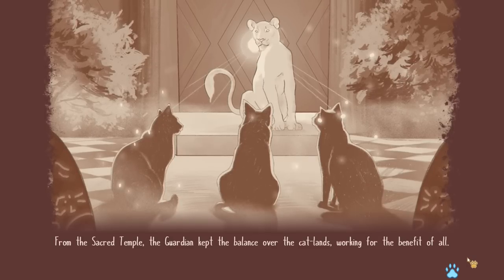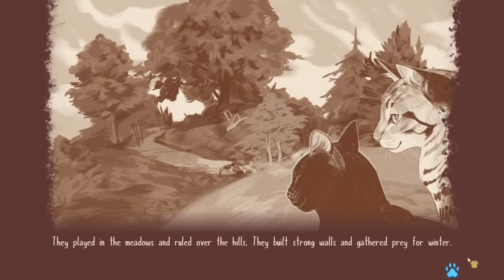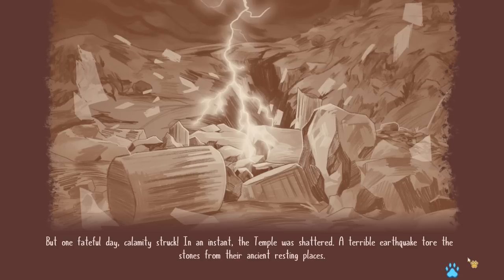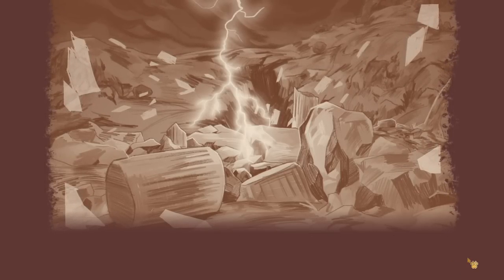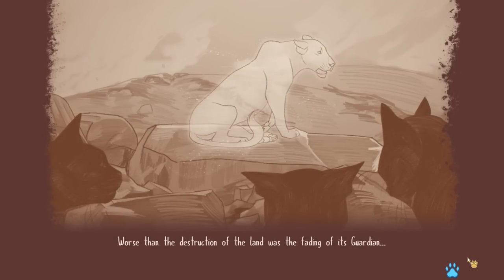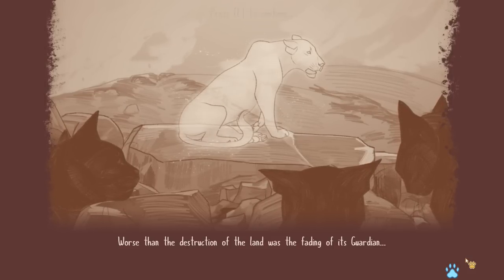From the sacred temple, the guardian kept the balance over the cat lands, working for the benefit of all. The cats of the forest thrived — they played in the meadows and ruled over the hills, built strong walls, and gathered prey for winter. But one fateful day, calamity struck. In an instant, the temple was shattered — a terrible earthquake tore the stones from their ancient resting place. A horrible rift was opened in the ground. Every cat shuddered with fear. This is kind of like Tears of the Kingdom! Worse than the destruction was the fading of its guardian.